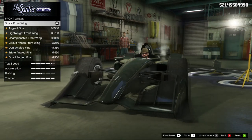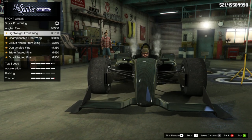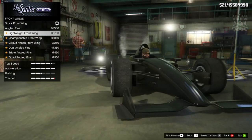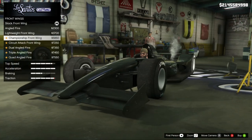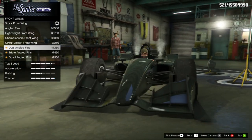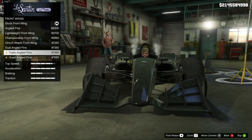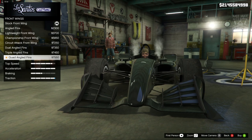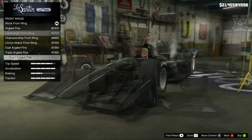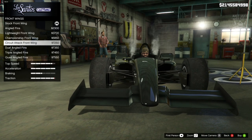Then we go to the front wing. We've got the angled fins, which make them a bit bigger. You can also remove them with the lightweight option, or go with the championship front wing, the circuit attack, dual angled fins — that looks crazy — and triple and quad angled fins. I'm going to go with the circuit attack front wing.